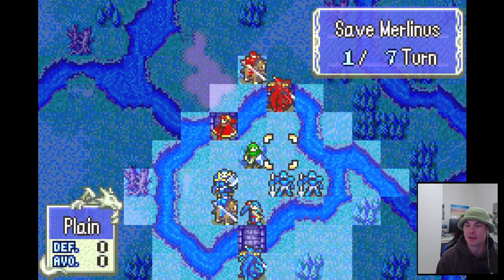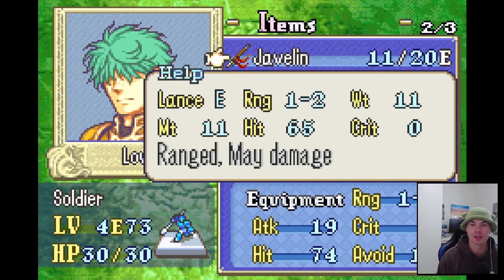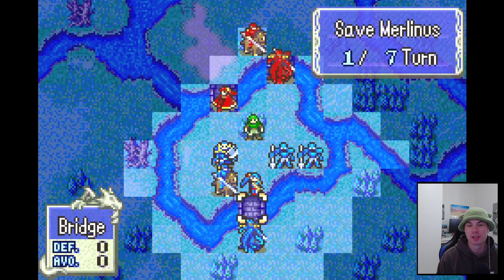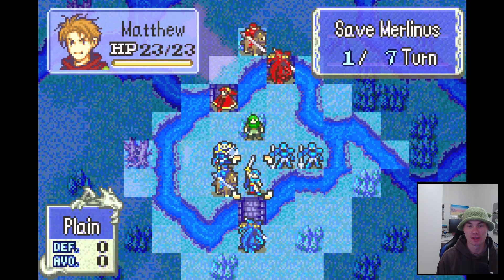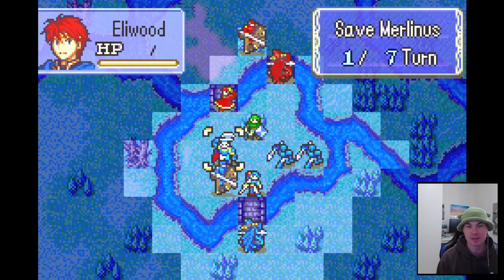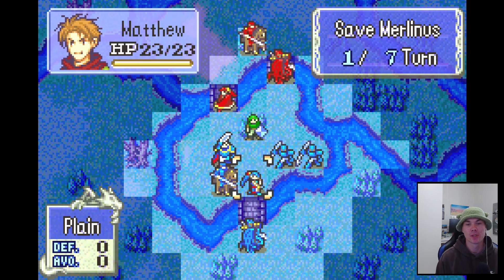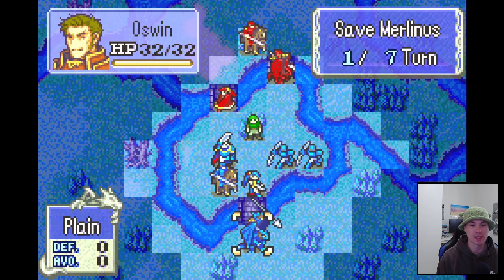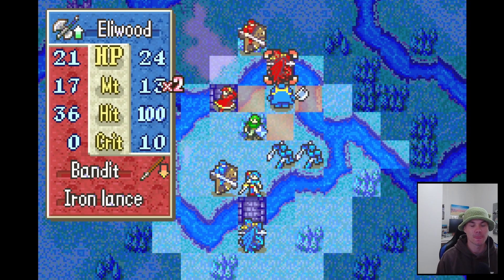Hello and welcome back to our Fire Emblem devil's luck run. Quick recap: every weapon has the devil effect on it, both ours and the enemies. Last map was a bit of a terrible one — we lost Marcus, we lost quite a few units, and we're kind of left with this ragtag team. I did end up redoing the map and didn't end up losing anybody, so if we fail miserably we can always go to that other save, but I want to try this and see how bad our luck is.